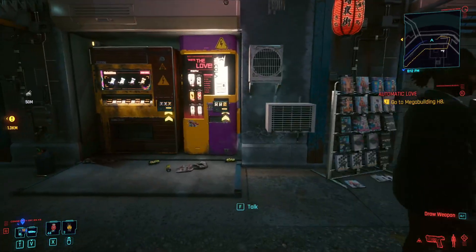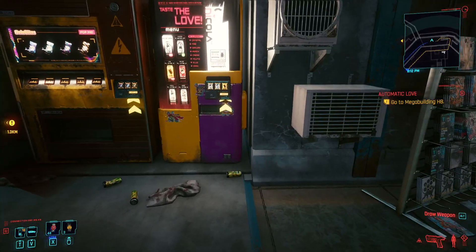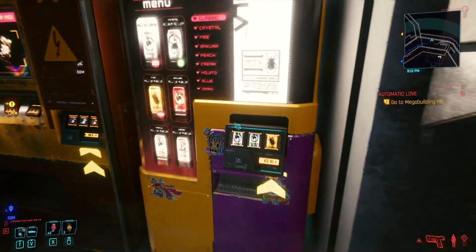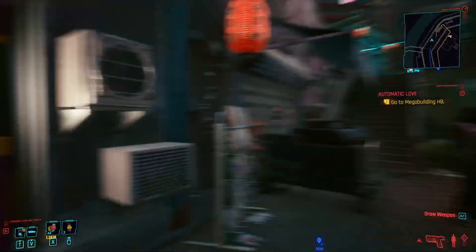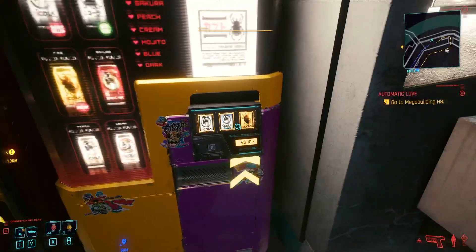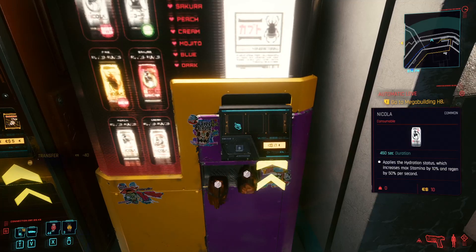Basically all you do is buy sodas from the vending machine for $10, break them down into components, and then sell those components for profit. These vending machines are all around the map — it's absolutely insane how many there are. The number of cans they give you is randomized.